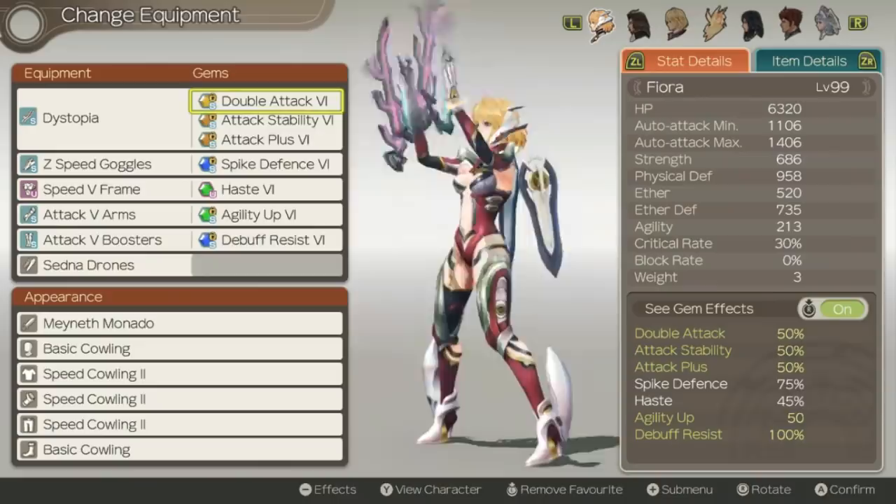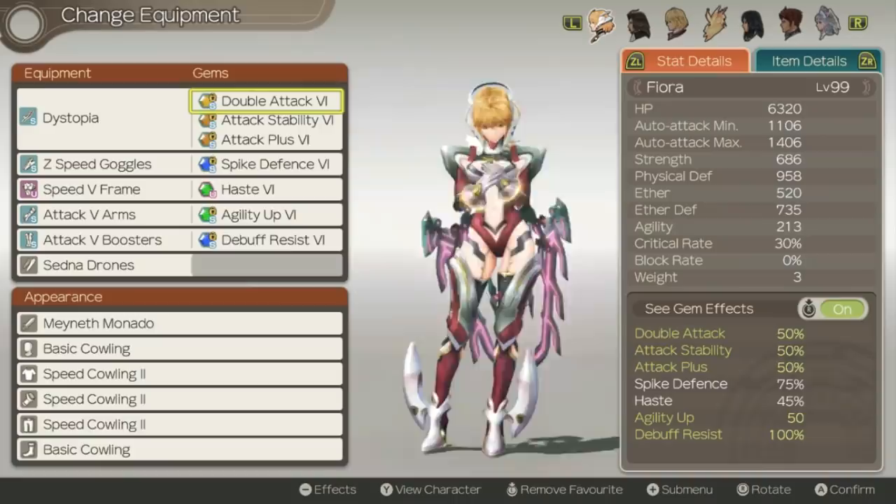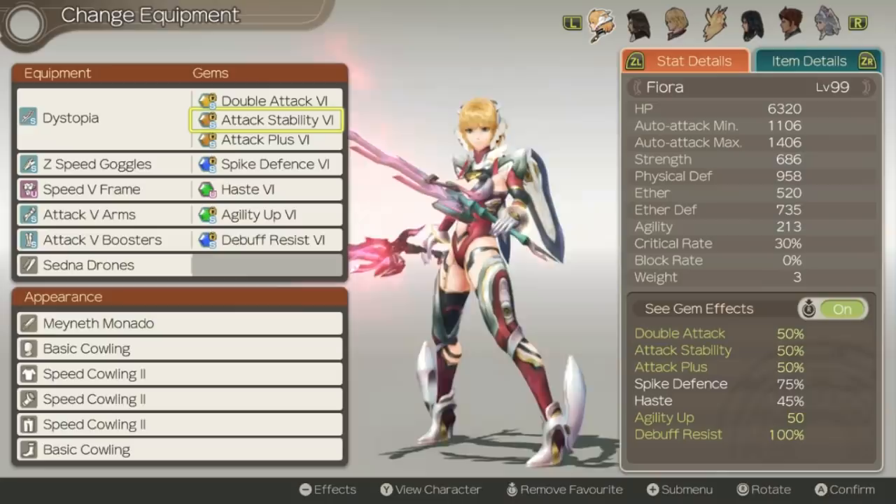As far as her weapon gems, double attack is great just for making sure she's auto attacking as much as possible. Since auto double attacks will be critical hits with her, this is just a super efficient gem and I'd highly recommend using this pretty much all the time. Attack Plus and Attack Stability are just going to help increase her damage a little bit more since her weapon attack is kind of low, and it's personally what I like to run.